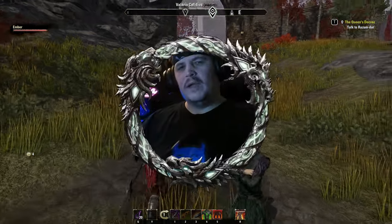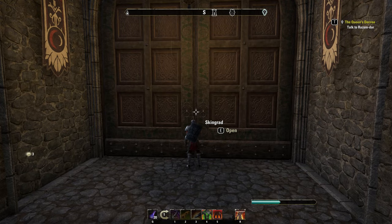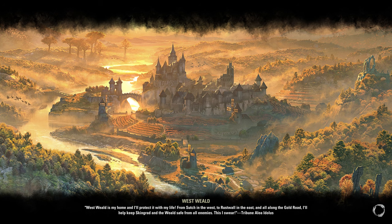Back in January we got a first look at Skingrad as it appears in Elder Scrolls Online during the global reveal of the Gold Road chapter. We had fun comparing Skingrad as it appears in ESO to how it looked in 2006's Elder Scrolls IV: Oblivion. And now that the entire chapter is out on the public test server, I think it would be fun to go a lot more in depth at the before and after. Ah, Skingrad, it's nice to be back.